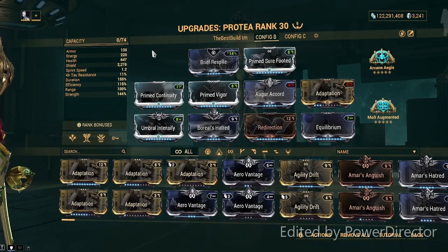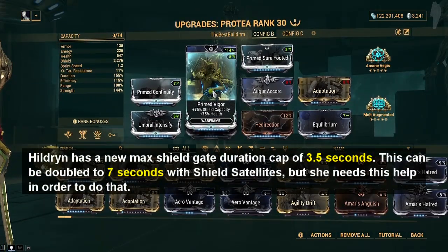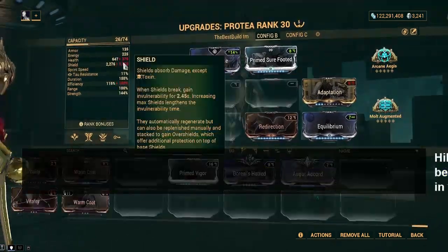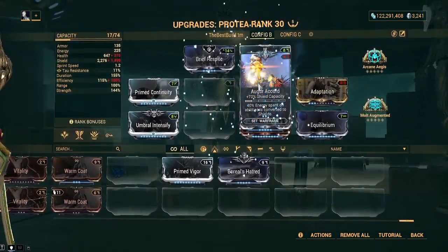With the new rework of shield gate mechanics, Protea now has the largest potential shield gate duration of any Warframe, even longer than Hildryn. While this build is mostly just for fun to have the maximum possible shield count, you only need Redirection and one other shield mod to obtain the max duration shield gate cap of 2.5 seconds.